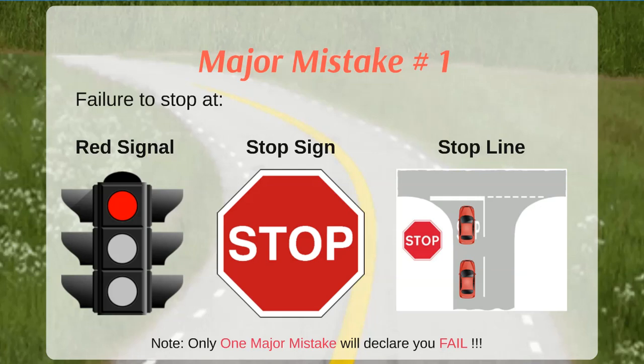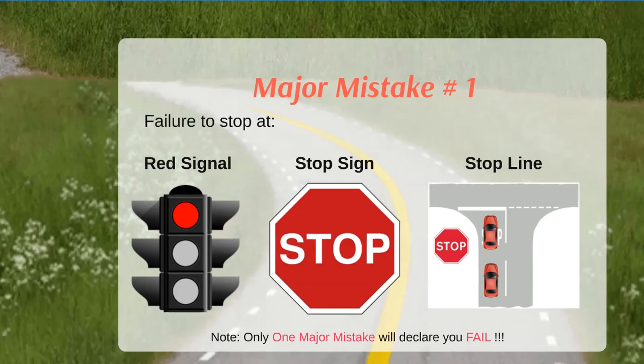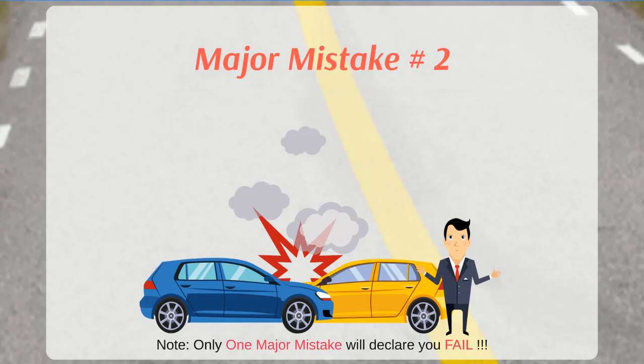The first major mistake is failure to stop at a red signal, a stop sign, or a stop line. You must stop at a red signal until it turns green. In the case of a stop sign or stop line, stop your vehicle and look in the direction of incoming traffic to make sure the road is clear before moving on. Always take care of pedestrians.